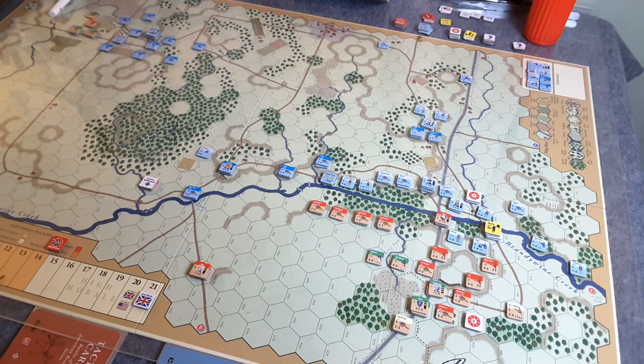Hey there folks, welcome to part 11, my refight of Brandywine using GMT's Great Battles of the American Revolution. We're about to pick up on turn 7, and for the Patriots, very fortunate in this case, they went last in turn 6. However, in turn 7 they get to go first, and that's going to pay off for them — it's going to give them time to get themselves in position in preparation for Howe's forces that will be arriving up in this direction.